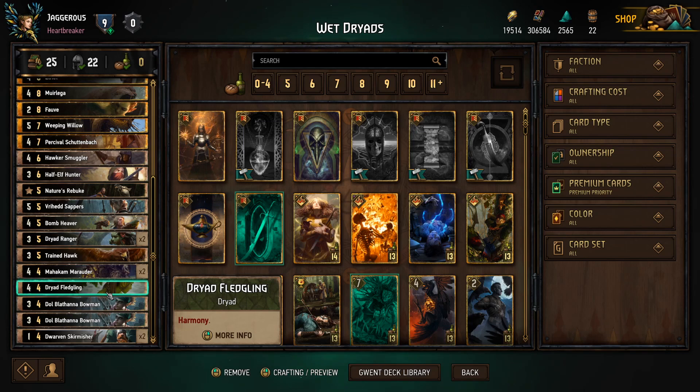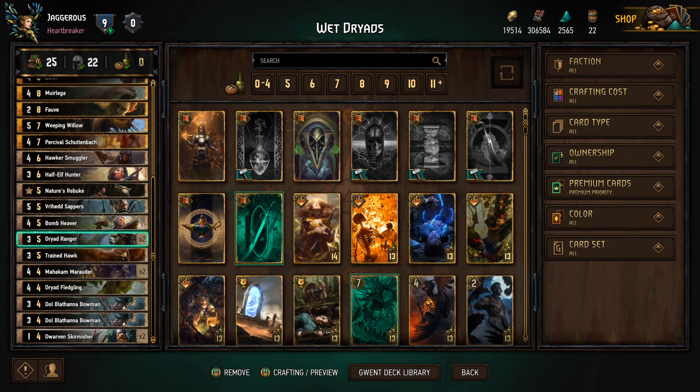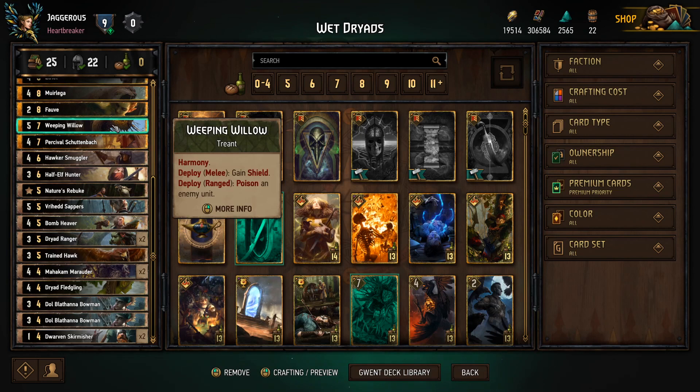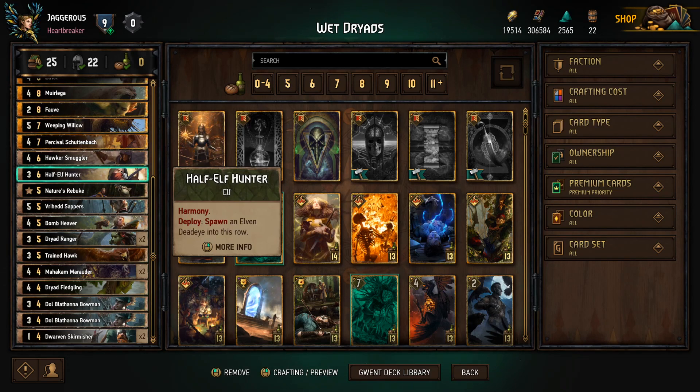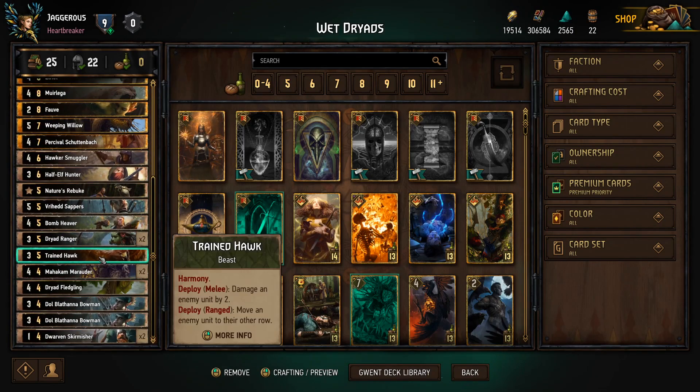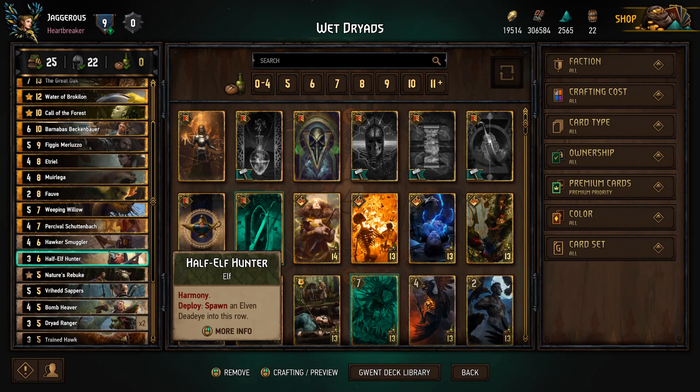We have one Dryad Fledgling on its own that we can play from hand. We have the Harmony Poison package which is two Dryad Rangers — they damage an enemy unit by one and give it poison. We also have the Weeping Willow, a Trent which also allows us to poison a unit and has a harmony tag. We have an Elf, the Half-Elf Hunter, who has harmony and when you play it spawns a three-strength Elven Deadeye. Then we have the Trained Hawk — another harmony tag. When played on the melee row it damages an enemy unit by two; on the ranged row it moves an enemy unit to the other row. Between these units we have quite a few harmony tags and different categories to trigger them.